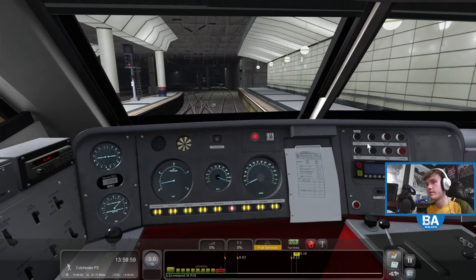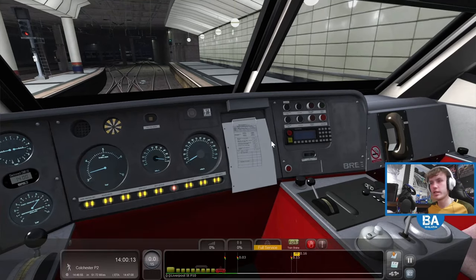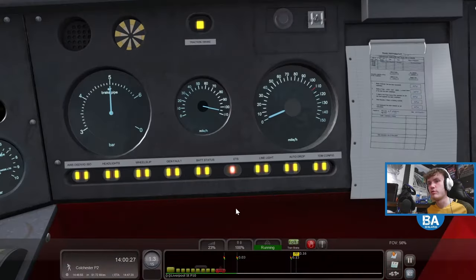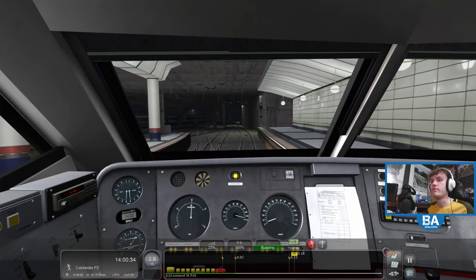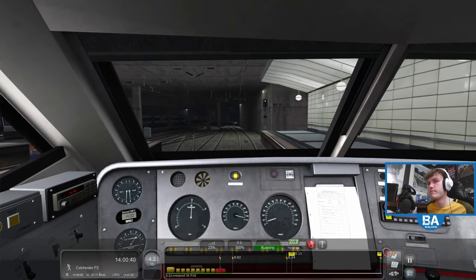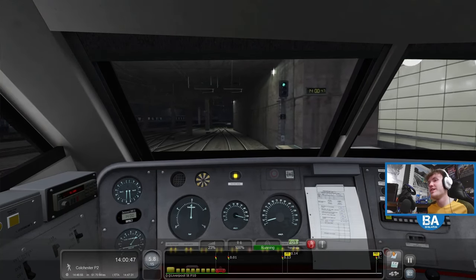Awaiting departure now — what an awesome looking train. On towards Colchester. Do we have a guard? I don't know. Right, forwards — numpad enter — got to get used to that. Let's get going, let's get out of Liverpool Street. There we go, we are off! I've also tweaked the graphics since the last video so it should actually look a lot better now.